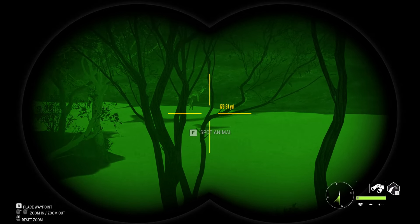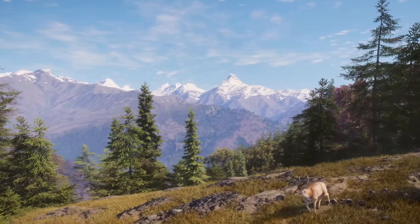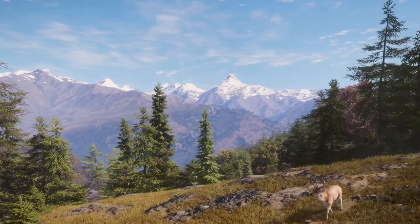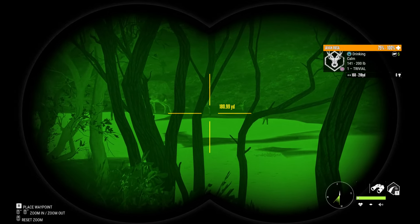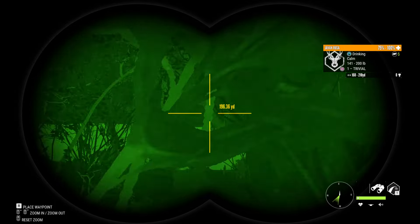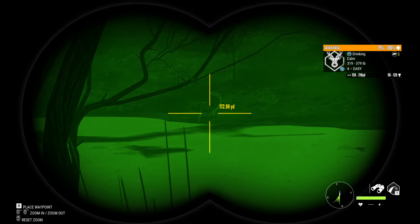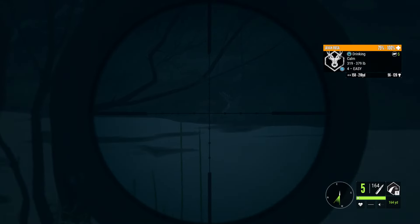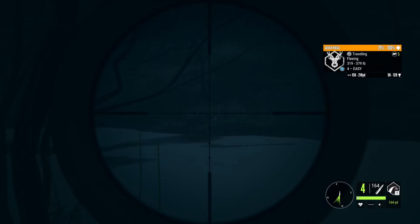There's an animal that's going to be on the new map called the Barsinga, which is also known as the Swamp Deer. This relates to the Russa Deer out here on the Emerald Coast of Australia. We're going to be doing some Russa hunting with the AR, and we'll be doing some night hunting as well. Along the way, we came across something rather special — pretty priceless.